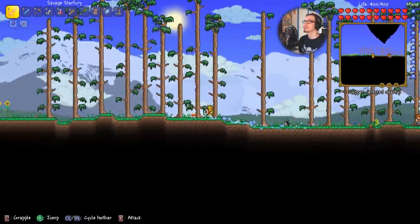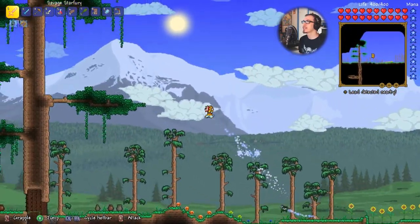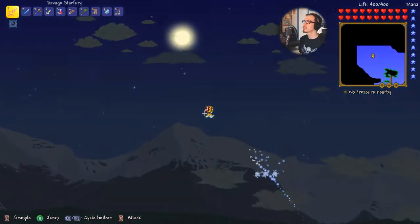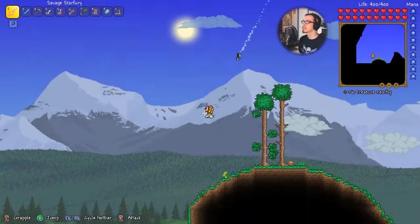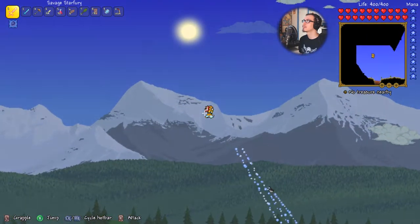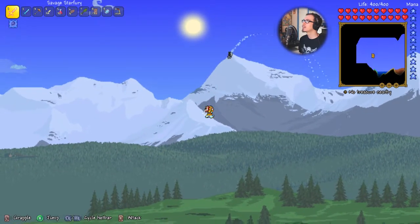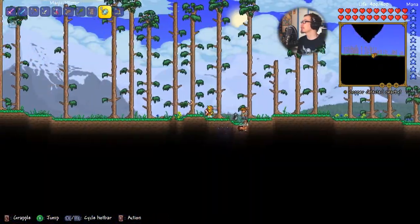If there's a Living Tree, chances are there isn't a pyramid because it's very rare that they put both in the same world. I wanted a sky island — why couldn't you give me a sky island? This was ultimately fruitless.